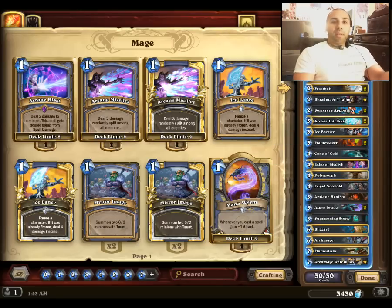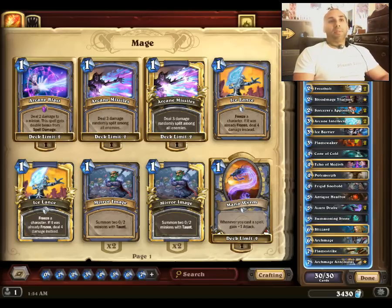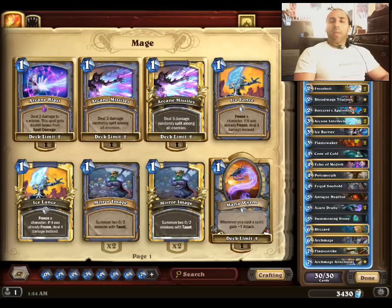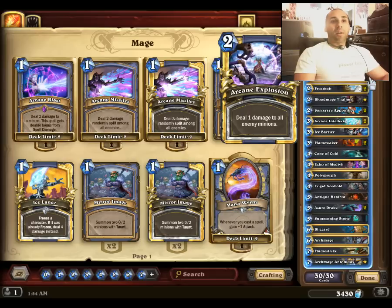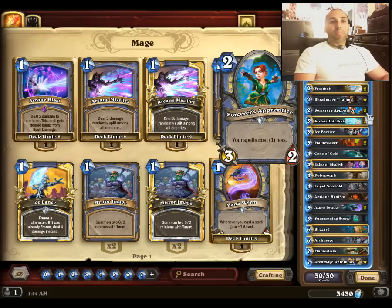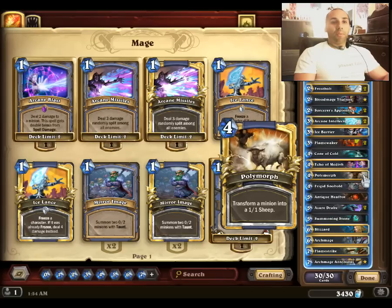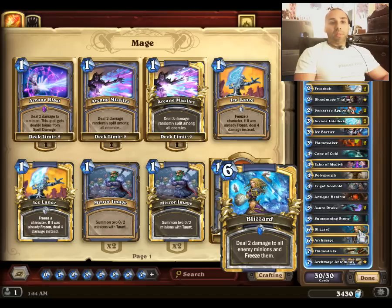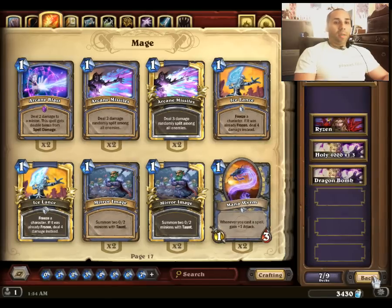I was able to make legend with this just at the end of last season, Season 21, slamming Shaman. Right now I'd like to take you on a quick walkthrough of the deck. We run two copies of Arcane Blast, two Arcane Missiles, two Mana Worm, two Arcane Explosion, two Frostbolt, Talnos, two Apprentice, two Intellect, one Ice Barrier, two Flamewaker, one Cone of Cold, one Echo of Medivh, one Polymorph, one Frigid Snowflurry, one Antique Healbot, two Azure Drakes, one Summoning Stone, one Blizzard, one Archmage, one Flamestrike, and Archmage Antonidas.